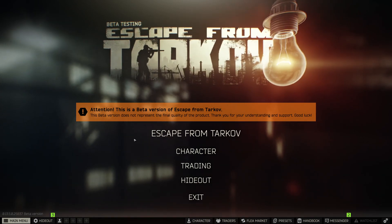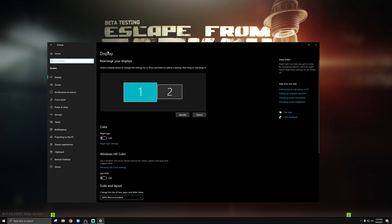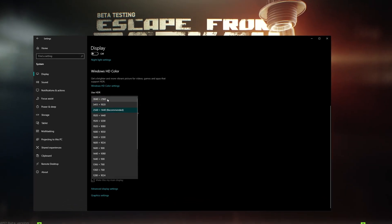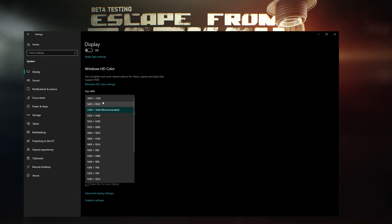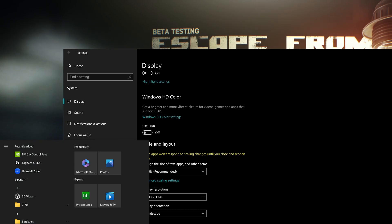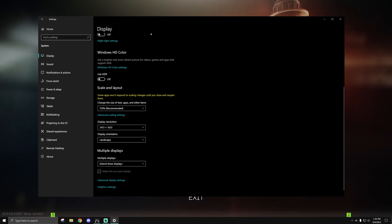Go to your Windows settings, then to System, and that should bring you to the Display page. You're going to want to change the display resolution up to the higher resolution you're going for. For me, that's the 1.78x scaling, which is 3413x1920. Good thing to note: you'll need to change your OBS settings to record Windows correctly if you use this feature. Once you swap, you are now using that higher quality image.